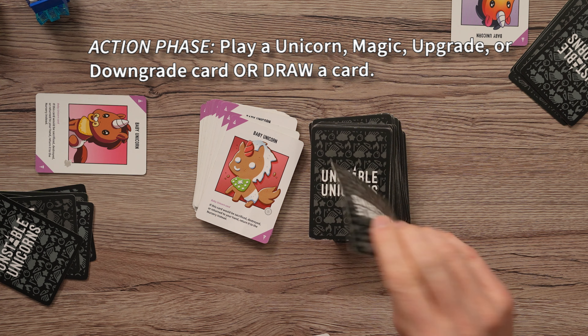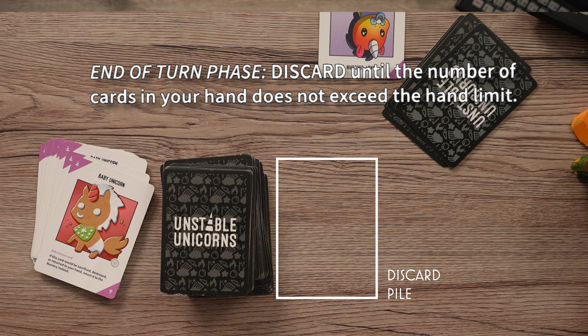Or draw another card from the deck. Finally, at the end of your turn phase, discard until the number of cards in your hand does not exceed the hand limit. The hand limit is seven, but that hand limit is subject to change.